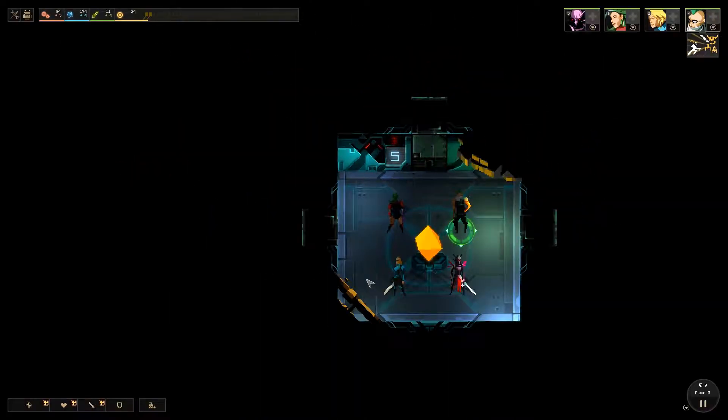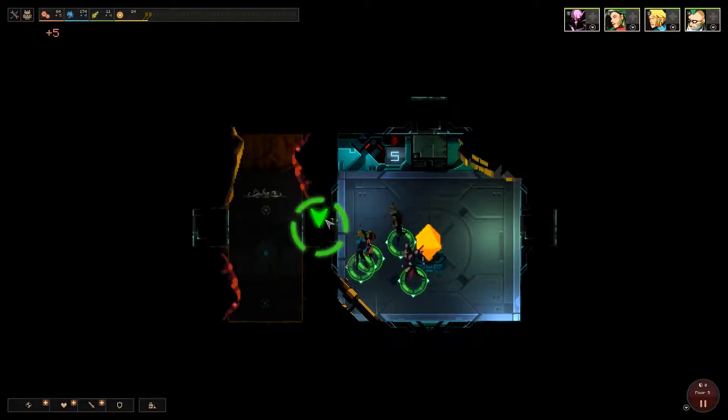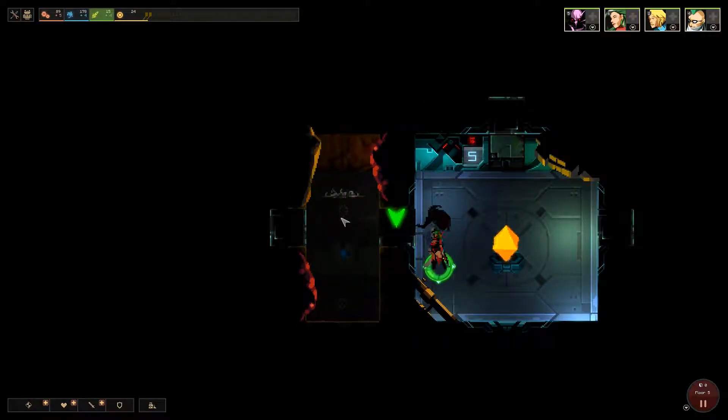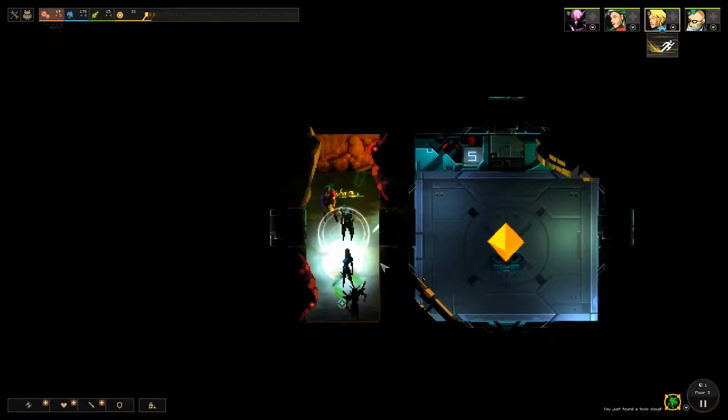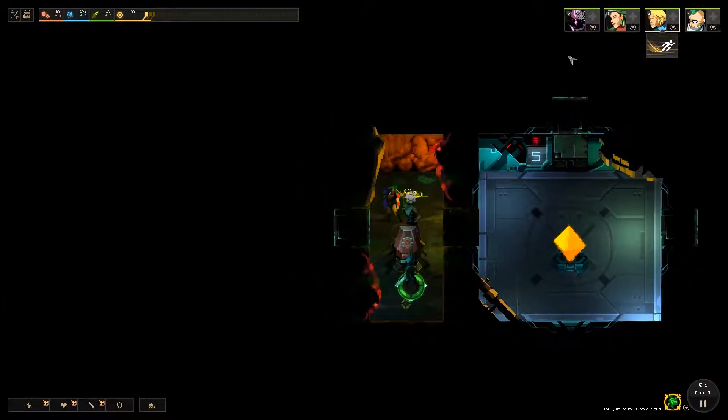Good evening everyone, it's Raven and welcome back to another episode of Dungeon of the Endless. We are on floor five with a full complement of heroes. I think I'm losing my voice — I came back to this a little too eager, a little too fast. So I'm going to try to take this one more slowly. Let's head left like we always do and drop our industry generator down first, leaving Hikensha behind to operate on that for now.